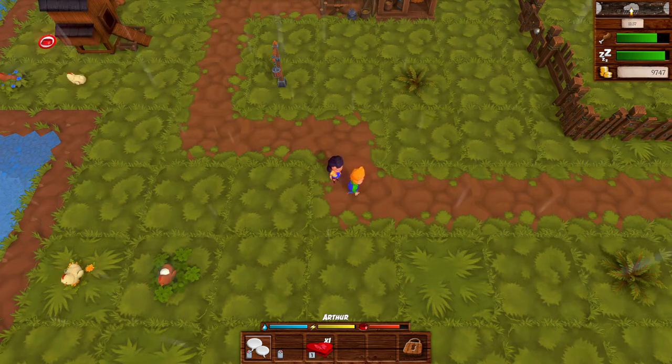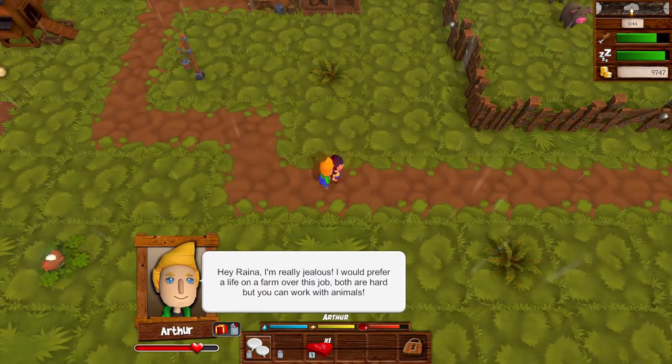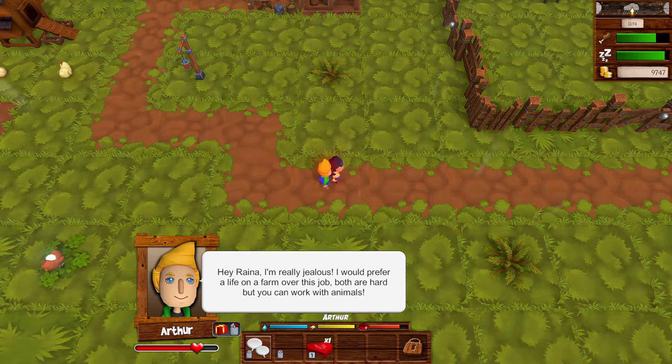Now, let's be real, there isn't too much to tell. You only get two choices, which is either the postman, Arthur, or the postwoman, whose name I completely forget. But either way, you only get two choices.